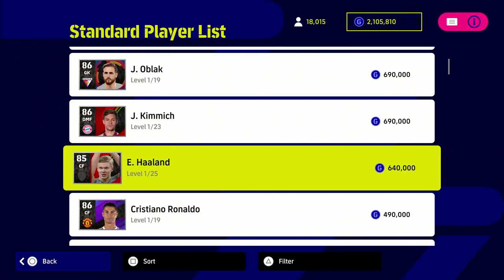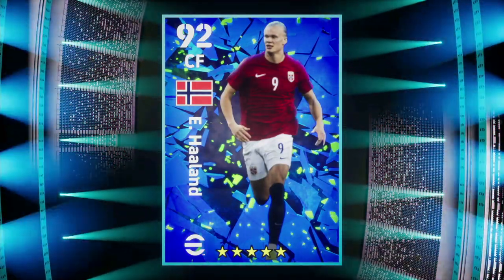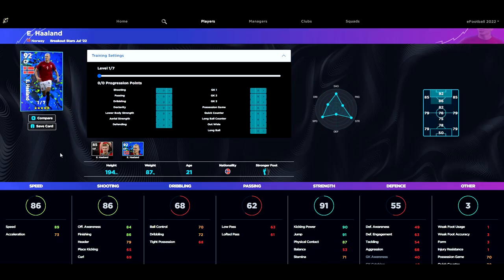He is 640,000 GP. We are going to be using the free version of him. If you have not signed the five-star nominating contract version of Haaland, check out my tutorial on how to get a free Erling Haaland. His standard version is 640,000 GP, but this special edition we are using can be got for free in the Breakout Stars at 92 overall, and he maxes out — as simulated on eFootballDB.com — to a 95 overall.